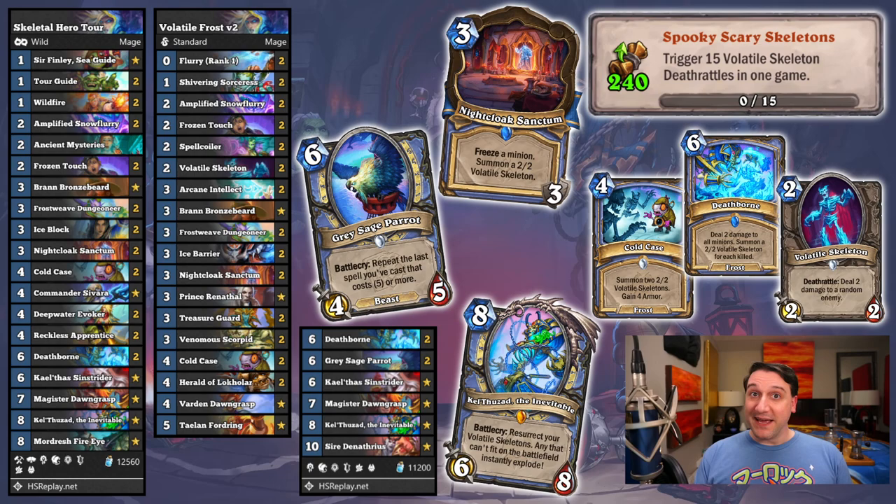When the Skeleton Mage cards were introduced, I honestly expected an achievement asking us to trigger two to four hundred deathrattles — I'm pretty sure I would have preferred that to some of the actual grindy achievements. But with Nightcloak Sanctum and additional copies of Cold Case and Deathborn generated or cast by Grey Sage Parrot, you don't even need Kel'Thuzad to handily double the requirement for this achievement in a single game. I almost wish this one had a higher requirement so we'd have a great excuse to play it more. But this one is fun, so enjoy it.